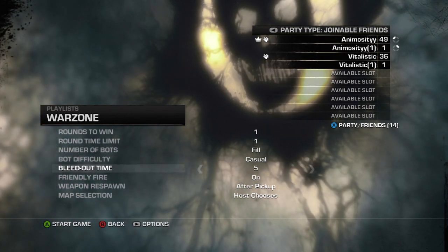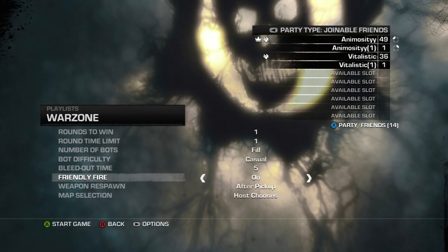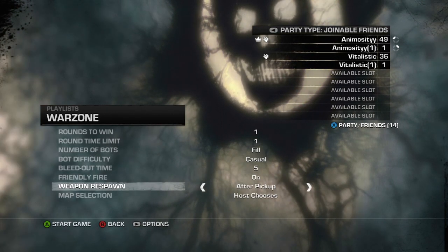Bot difficulty is going to be casual. Bleed out time is going to be five. Friendly fire — have that on. You need that on for the fastest possible way.